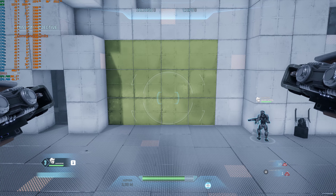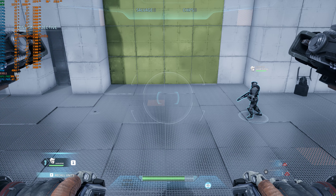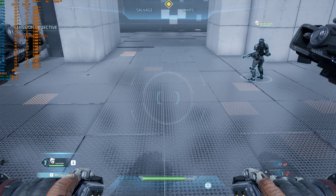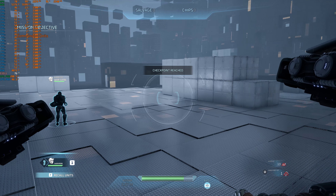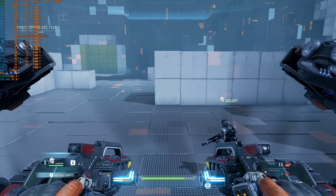Let's move on to unit combat training. We'll start by temporarily disabling your GravCycle's weapons. You'll need to work with your unit using only the command pulse. You can also use the command pulse to have your units prioritize targets. Try prioritizing the target dummies using the command pulse.